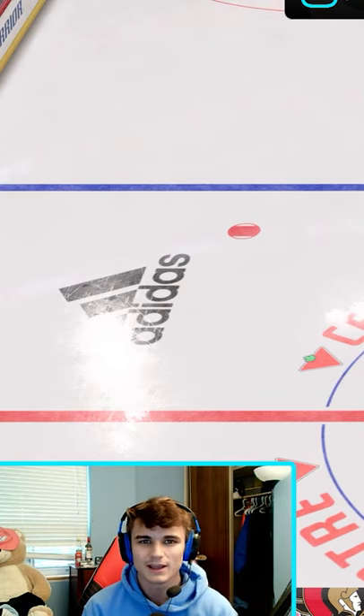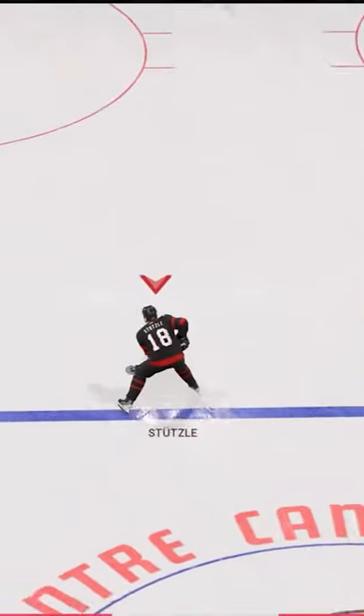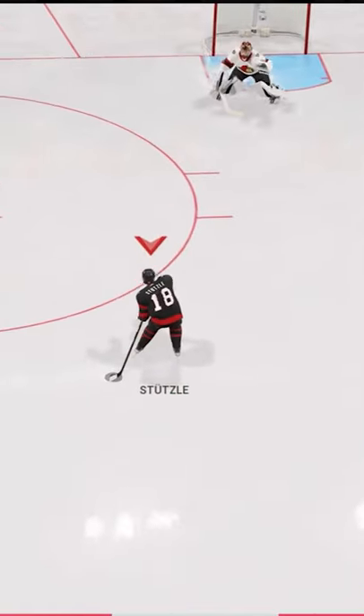This is how you score on every breakaway in NHL 22. The move is going to be the Datsyuk Deke. Hold R3 down and then flick with R1 — just like that on PlayStation.